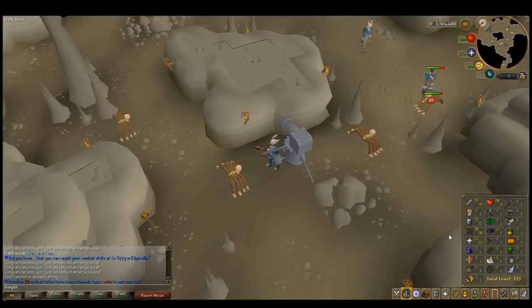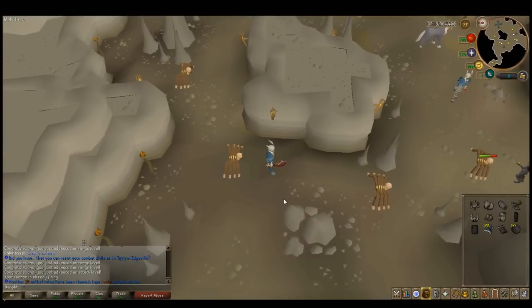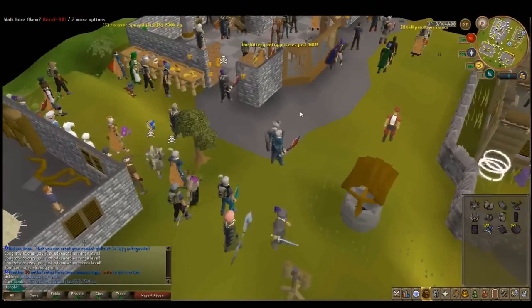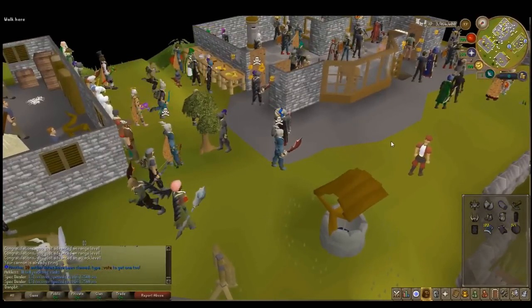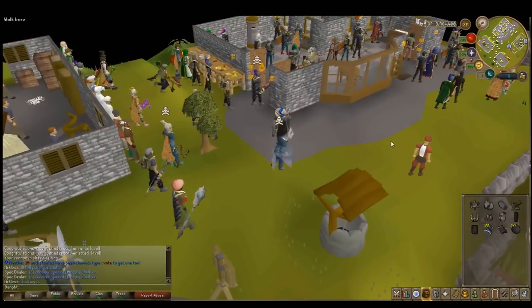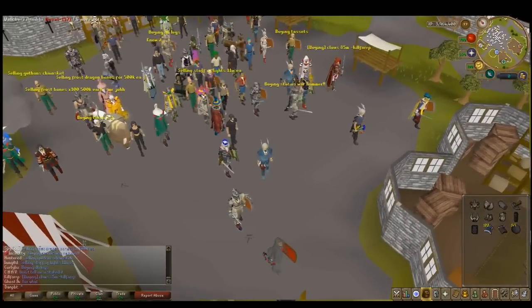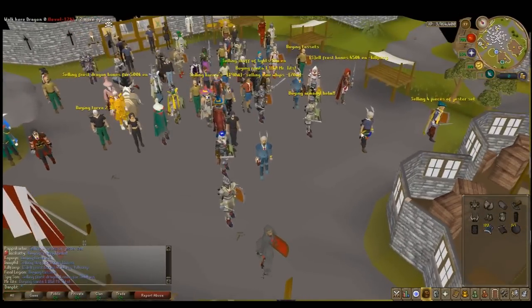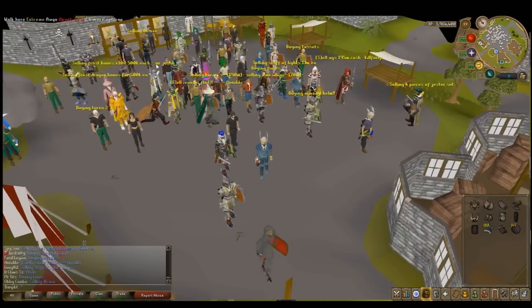Okay guys, so as you can see we have our range at 70. Now it's time to pack up the dwarf cannon — I was just here for the experience. We can equip the gear. All we need to do now is find out a way of getting our prayer to level 40. I'm just going to go to the market and see if people are selling any frostbones. There are a lot of people here so it's highly likely that someone is selling these.